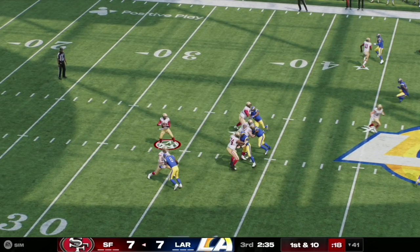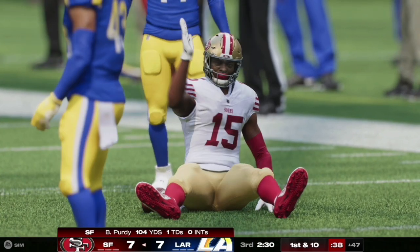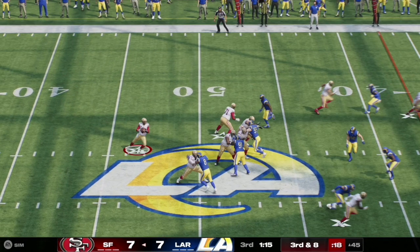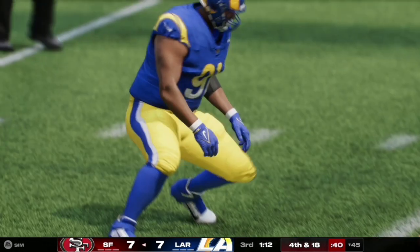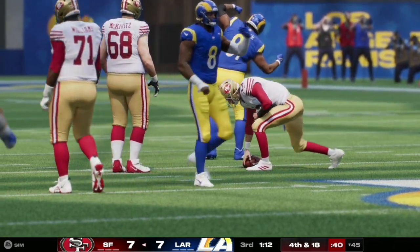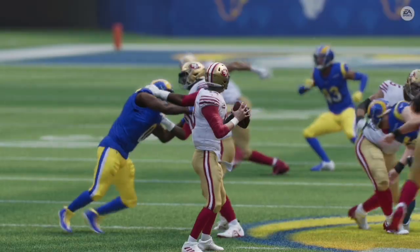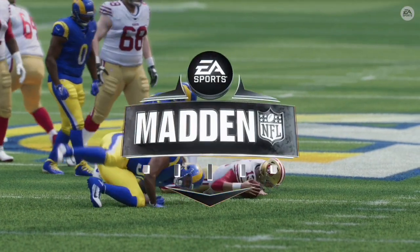Here on first and 10, Brock Purdy fires it towards the left side of the field, completed to Jennings again as they get it to the Rams 47 yard line. Then on third and eight, Purdy steps back in the pocket and tries to escape but is met by a duo of Rams defenders — Turner comes up with the sack on Purdy. Looking at the replay, Purdy held on to the ball way too long, though the pocket collapsed quickly as well.